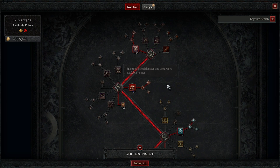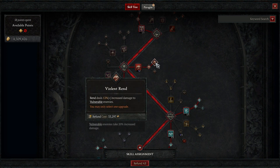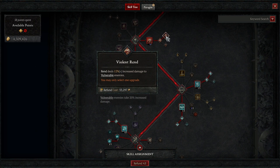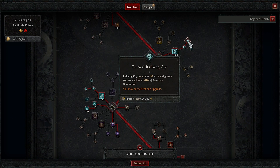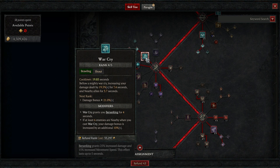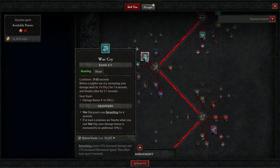Moving on — Rend, five points allocated, four from our gloves. Enhanced Violent just for that increased vulnerability. If you're having fury problems, go with Furious. Two into Endless just for more generation — I prefer these two points over the other one so I can keep the damage on vulnerable enemies. Then we take one in Rallying Cry, Enhanced and Tactical, Challenging Shout Enhanced and Tactical, and then four in War Cry. If you want a little more defense, you can move points into Challenging Shout or split them up.